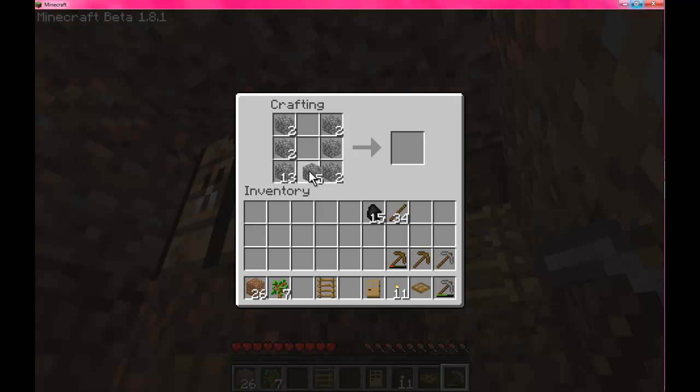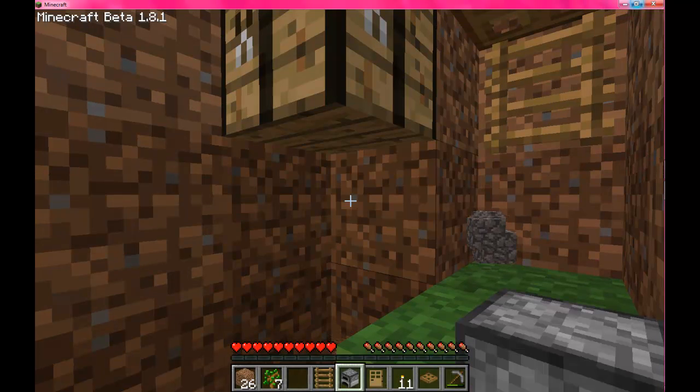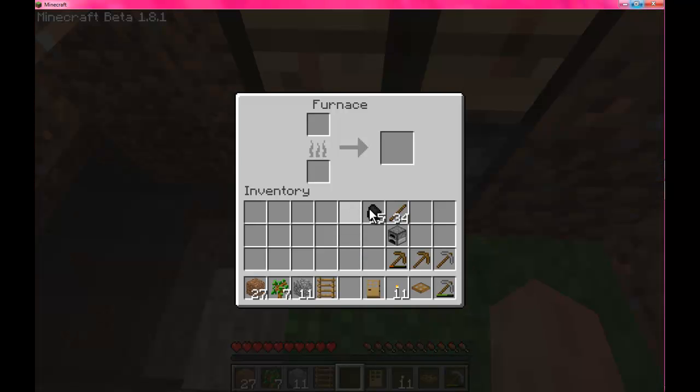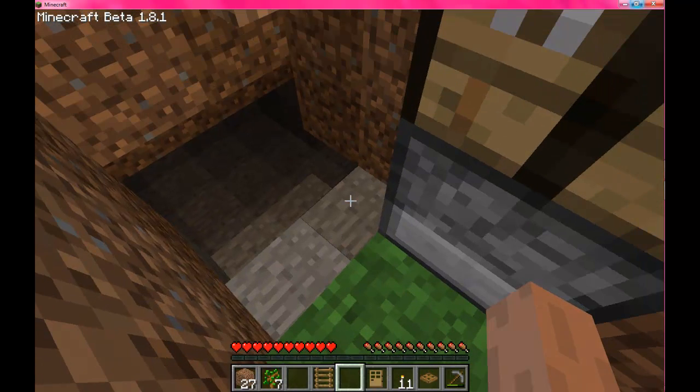Just place it all around. With the furnace you can smelt stuff. See — this is fuel, we're gonna use wood. Now it's smelting cobblestone and turning it into regular stone. See — that's the only way you can get regular stone. That happens a lot in this game.